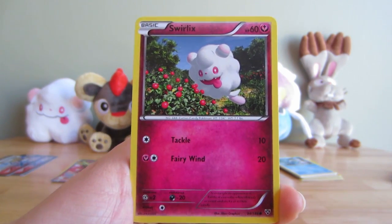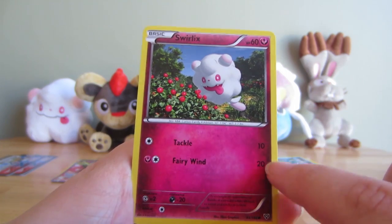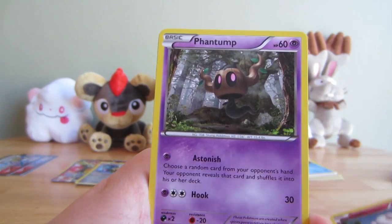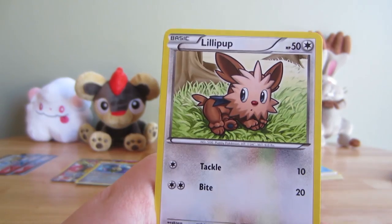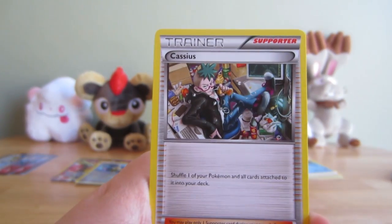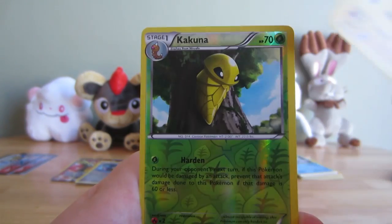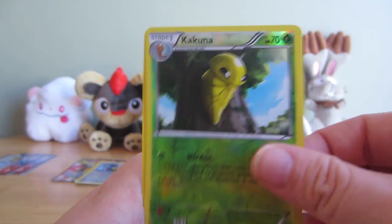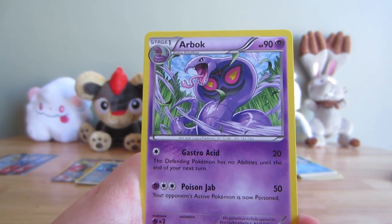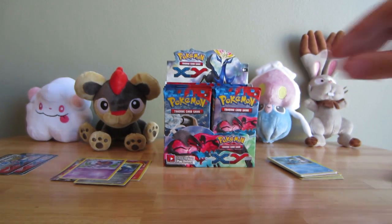So here's what the fairy cards are like now - a little dark. The edges I'd like to be a little bit lighter, but they look like they're counterfeit cards. Phantump, Lillipup, Whirlipede, Cassius, Electrode, Reverse Kakuna, and an Arbok. Cool looking guy.